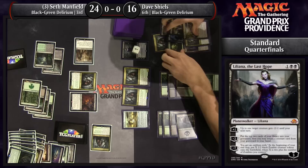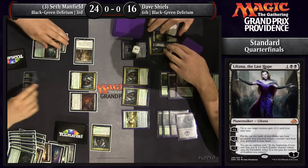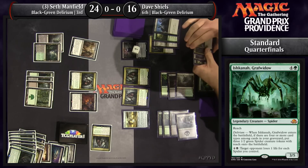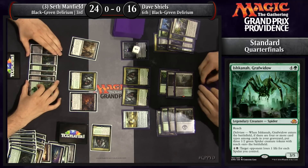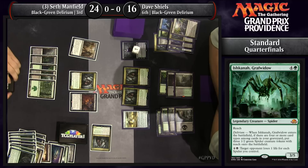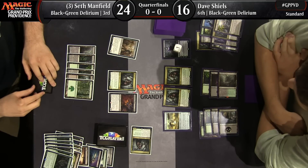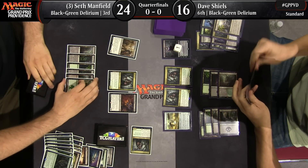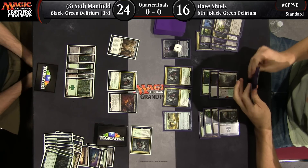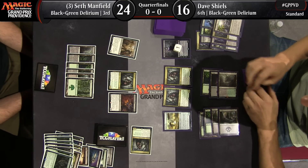There's Ishkanah back as well. The grind is very real. We remember this matchup from last season, and this actually does play out pretty similar. We've seen more trimmed-down aggressive versions of Black-Green Delirium that Eric Froelich popularized at the Pro Tour. That deck has been performing quite well, but that's not the one we see here — Seth and Dave are opting for a little bit bigger, a little bit more midrange, a little less punchy version.